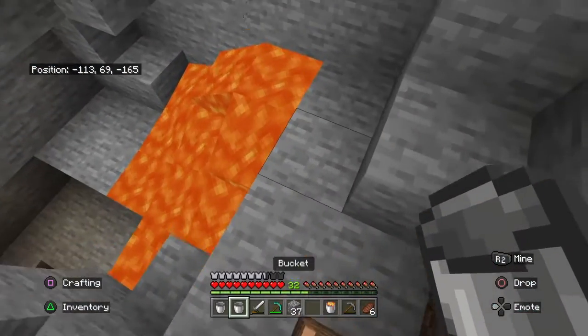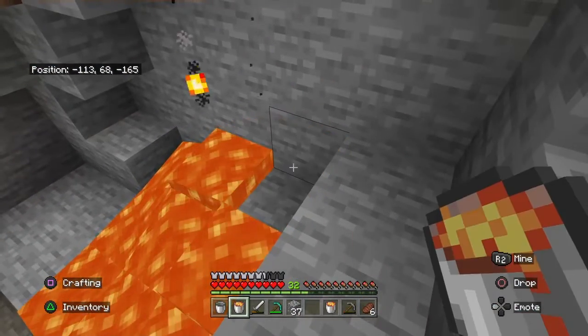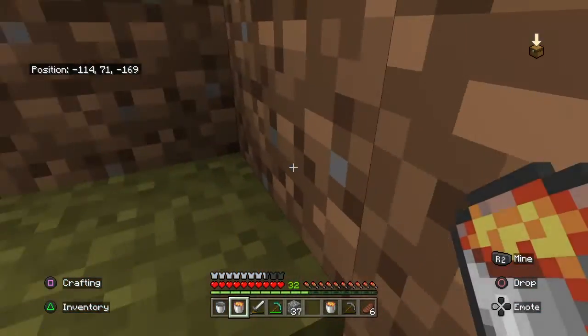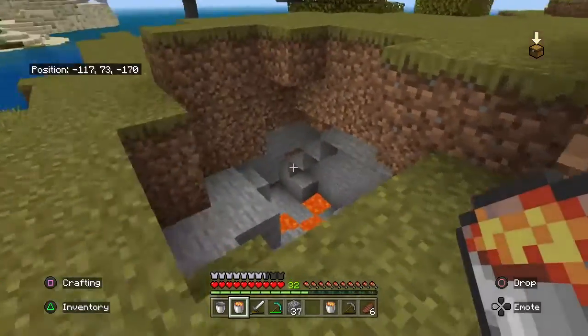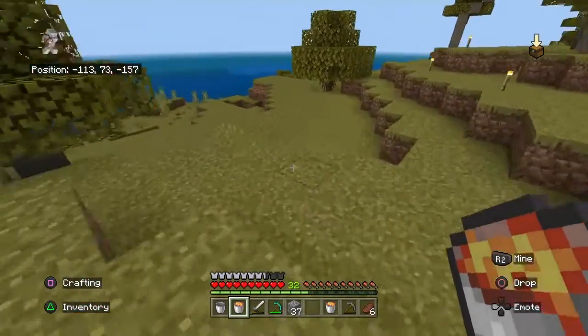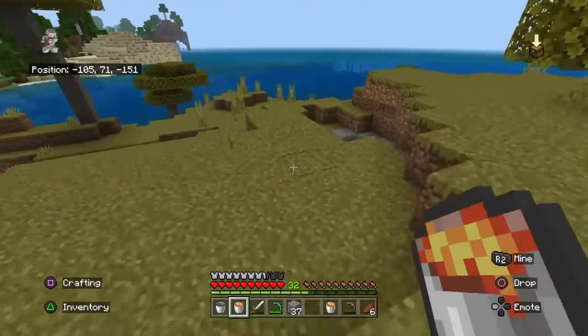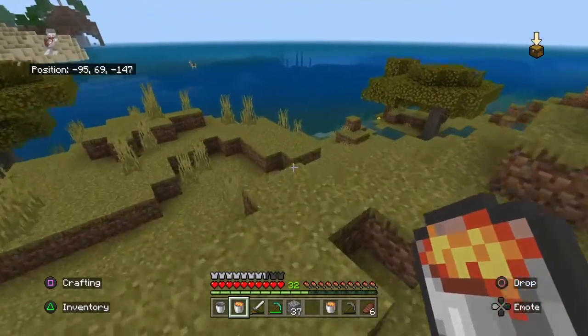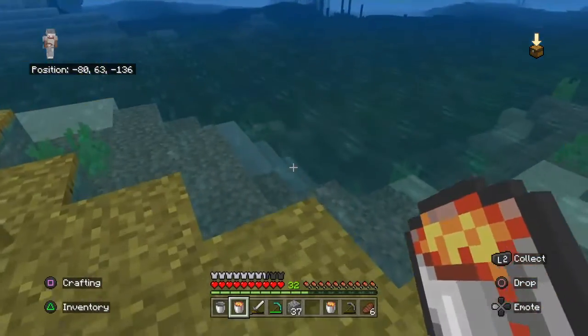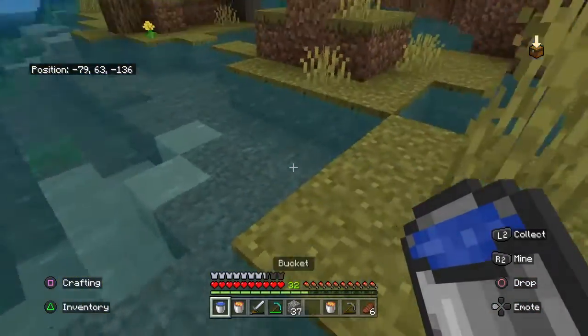Go down here to the top, grab the source block, take that. We got another bucket — go on down to the water, scoop up a bucket of water. You can skip this step if you want, but I find it easier to have some obsidian or something that's real strong, something you just don't get through real easy.